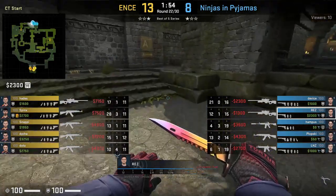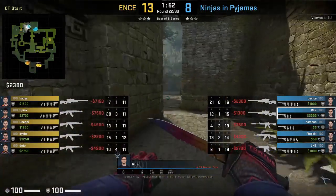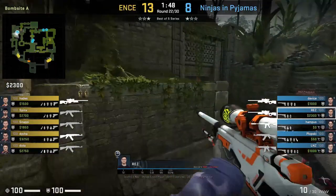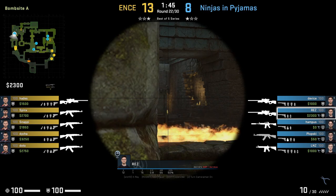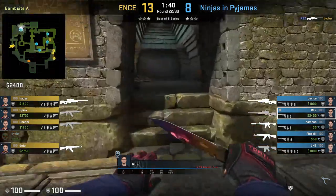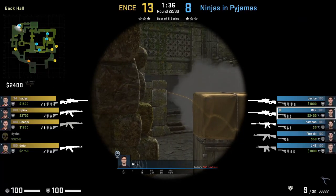If Rez can get his hands on an AWP, NIP prefer to run a double AWP setup on their CT side Ancient with Device having the other AWP. Rez starts the round close to main behind the wall holding right side, where he gets an opening pick on Teeha, then falls back to temple where nothing else happens towards A as Enz chooses to fall back towards B.